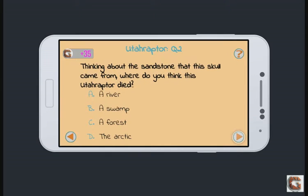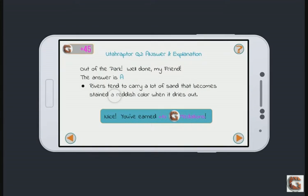Here's our second question. Thinking about the sandstone that the skull came from, where do we think the raptor died? A. A river. B. A swamp. C. A forest. D. The arctic. The sandstone is probably either in the river or the swamp, but I don't think there are many swamps in Utah. Let's go with A — a river. Awesome, we got it correct. Rivers tend to carry a lot of sand that becomes stained a reddish color when it dries out. We earned another plus 10 GAMR Medallions.